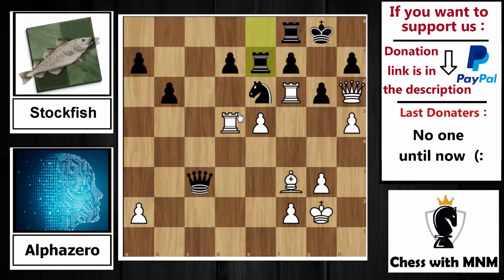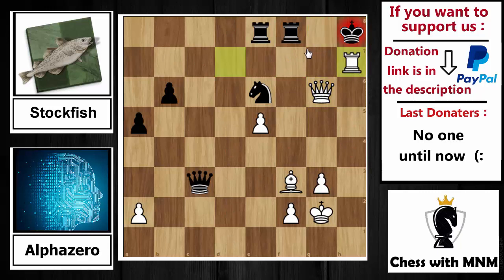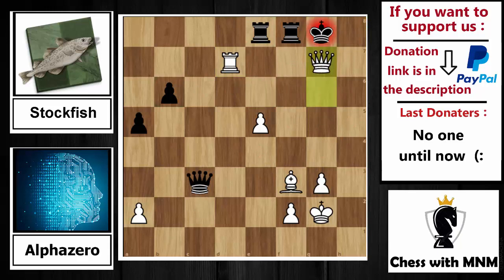After h5, rook to e7 is played by Stockfish, trying to control the seventh rank. If Black plays anything like a6, then pawn capture on h7 — and when you recapture by the pawn, I have rook capture on d7. The threat is then rook capture on g6. For example, if you play a5, I have rook capture on g7 with check; when you recapture by the queen, I have queen capture on g7; if you move your king to h-file, queen to h7 is checkmate; and if you cover with the knight, a queen capture is checkmate.